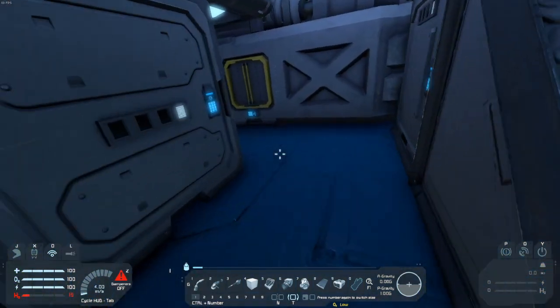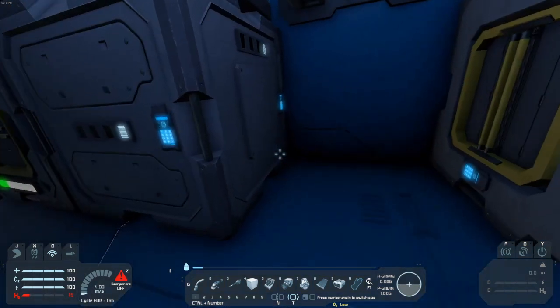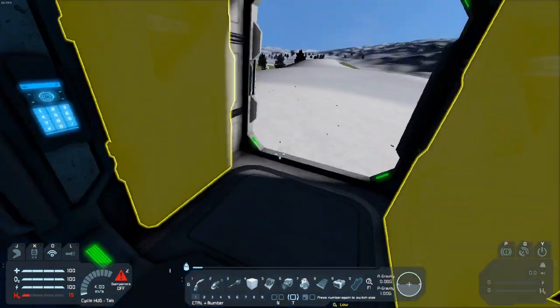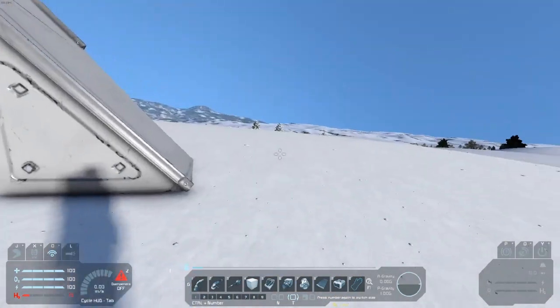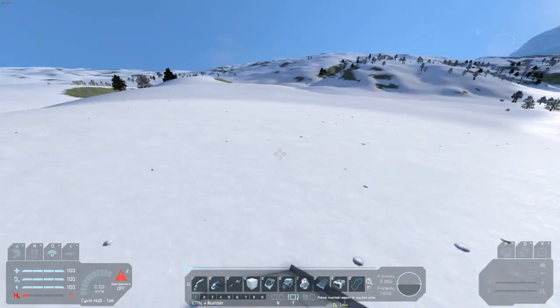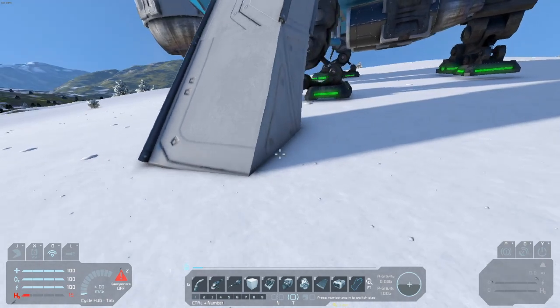The last two episodes I did, I really didn't do a whole lot. The first one I literally explained every single option to the game. The second one I found a place to land and built some solar panels on my ship - or on my lander. But today we're actually gonna build something. I'm gonna build a little scouting rover so we can use it to go around and find some materials, so we can start building other things.